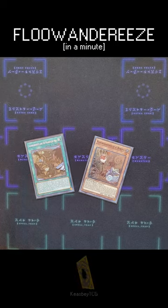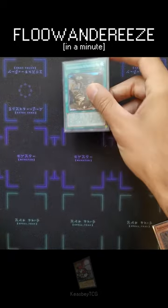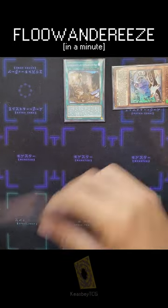Today we're talking about another basic opening that ends on a very strong interruption, and that is Rubina and Map. The first thing we're going to do is fire off Map, then activate the ignition effect of Map. We will reveal Rubina in our hand, banish Eaglen, and then on resolution we normal summon the Rubina.